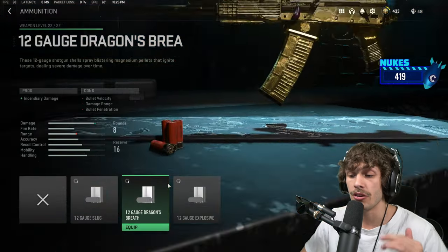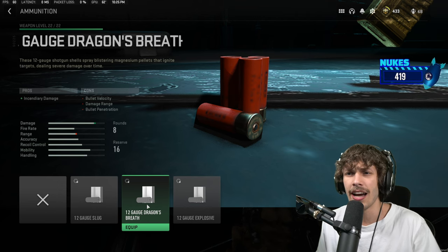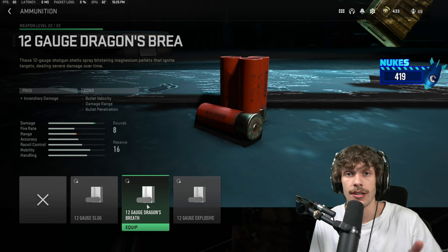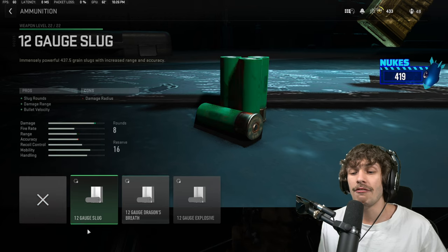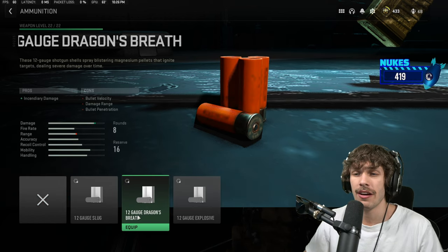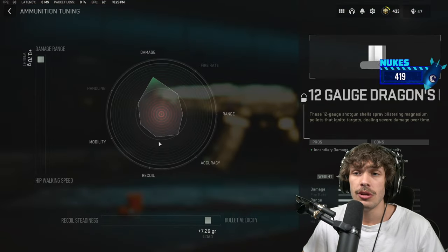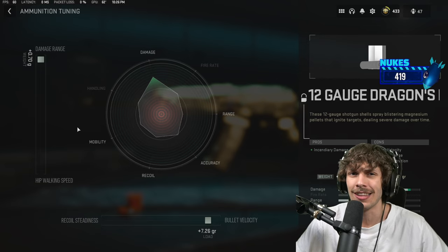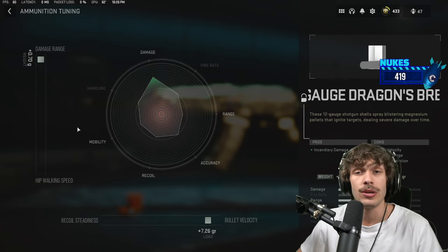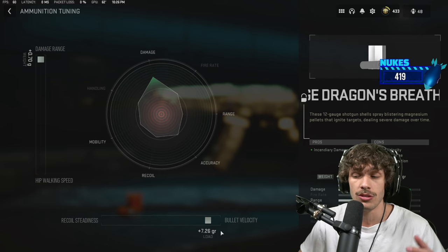The complete game changer is going to the ammunition and throwing on the fire rounds — Dragon's Breath. This hurts damage range a bit, but if you hit the enemy they catch on fire, so you literally just need one shot and then look away — they'll burn to death. I'll give you a variation in case you don't want to run Dragon's Breath, but it is so much better with it. For tuning, increase the damage range and the ball velocity — and note that ball velocity isn't on a linear scale, so you get the most at plus 7.26 rather than maxing it out.